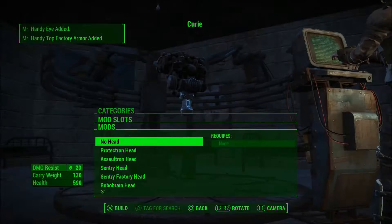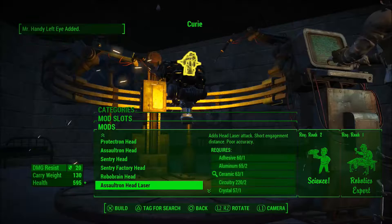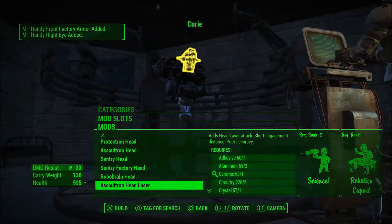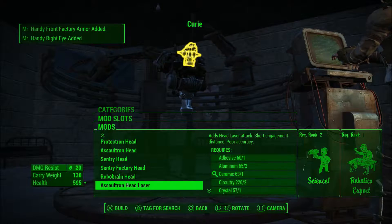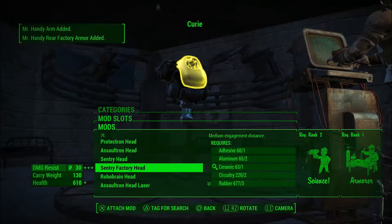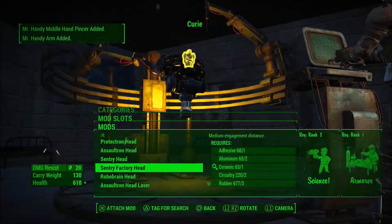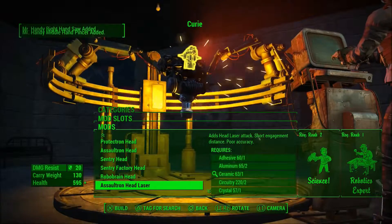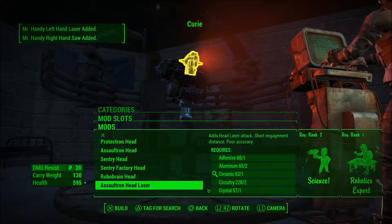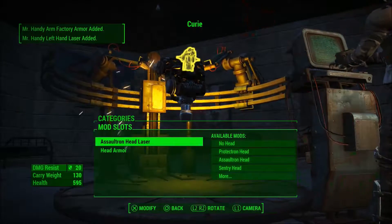We need a head though. A sentry factory head is the best - it adds a head laser attack for short engagement distance, poor accuracy. That's extra long distance, medium distance. It's poor accuracy but probably the best one, so let's go for that head.